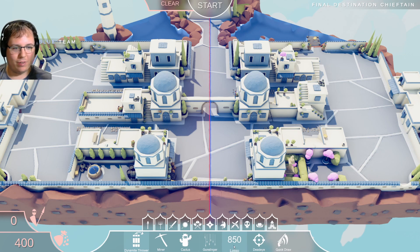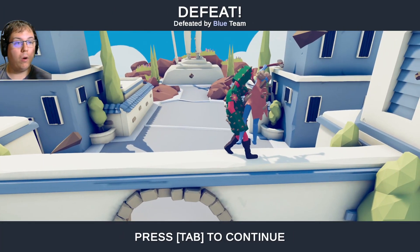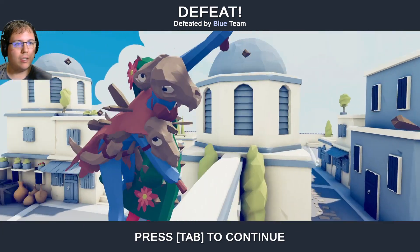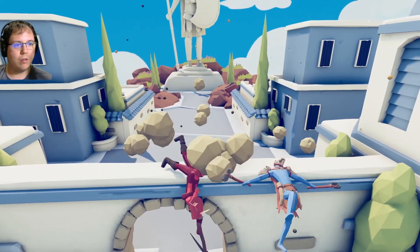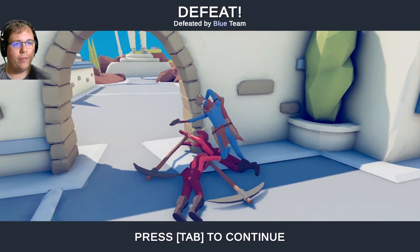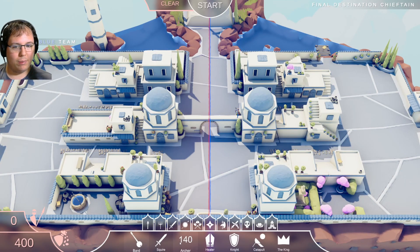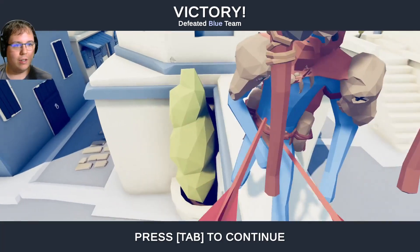Final destination chieftain - I feel like I've dealt with this so many times. Cactus, let's go with the cactus. We were defeated - but did you see those spikes shoot out from the cactus? Let's try a different thing, two miners. Defeated again. Don't make me pull out my archers on you. Two archers - that's all I can afford. Well that was fast. More shots to the gut.